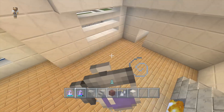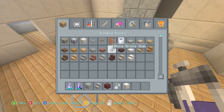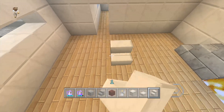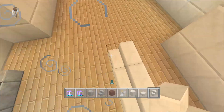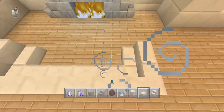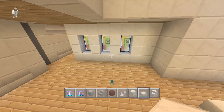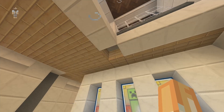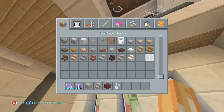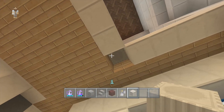Let's put a couch somewhere in here. I might as well use quartz to stick with the theme of the house. Using the stairs I love using — something like this, it's a pretty big couch. Then put your quartz slabs in the middle and boom, there's your couch. Over here we could use something like a pillar of quartz coming all the way down.